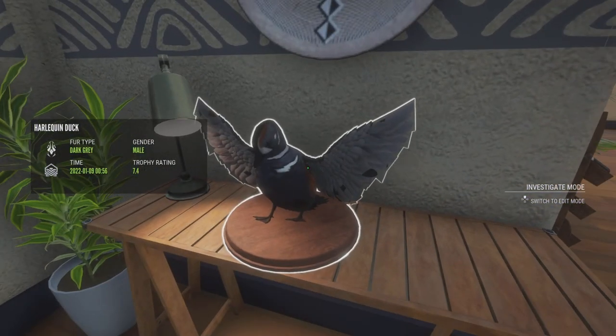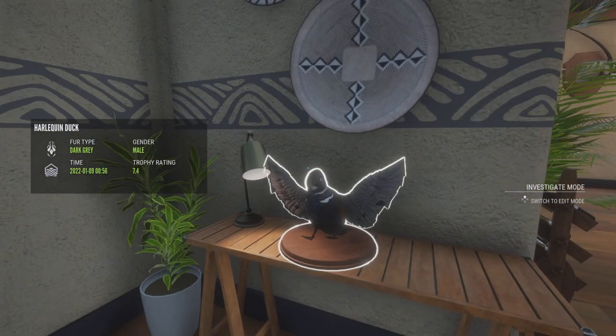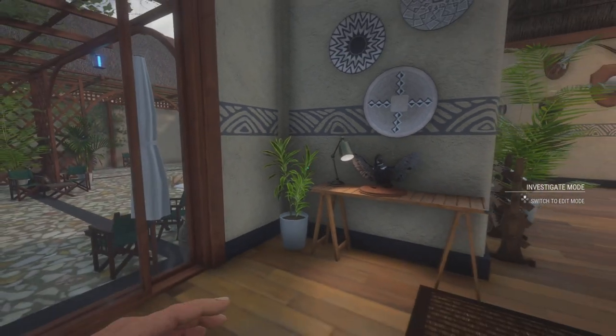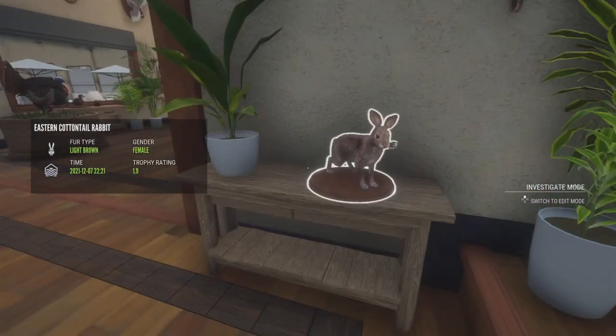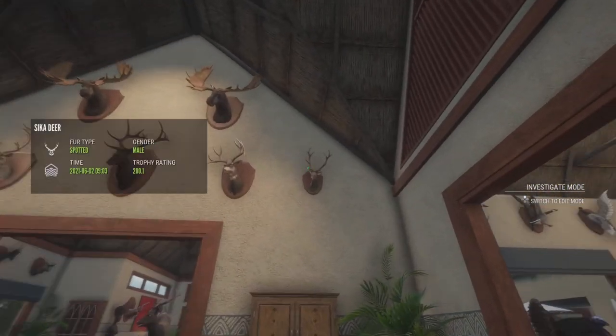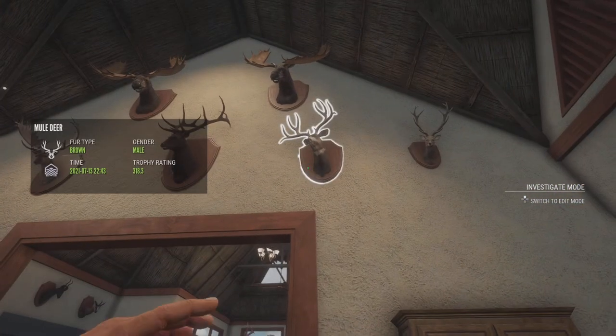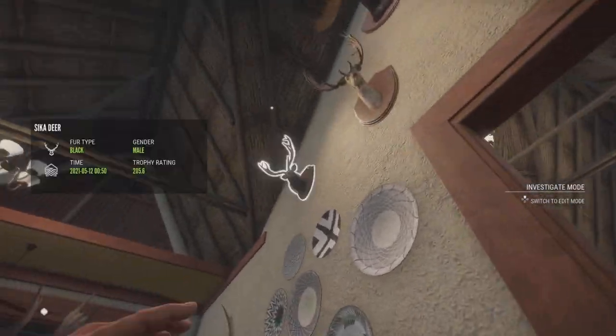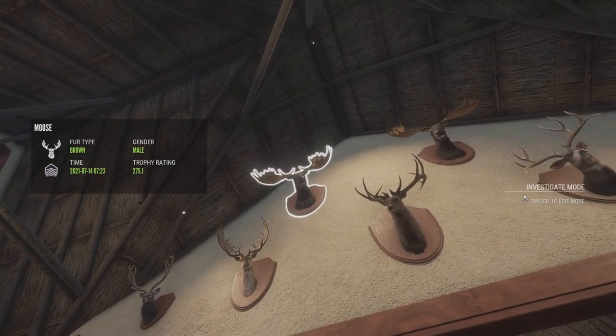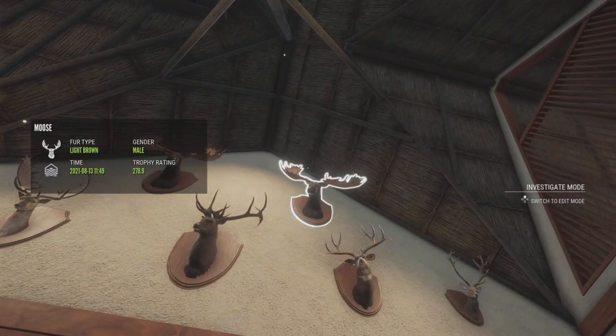Here we have my biggest Diamond Harlequin Duck — I believe this one was also a max weight, just not quite max score. Here's our Diamond Cottontail Rabbit. Up here on the wall we have a Diamond Sika Deer, Diamond Mule Deer, Diamond Roosevelt, Diamond Fallow Deer, another Diamond Sika, and then two Diamond Moose.